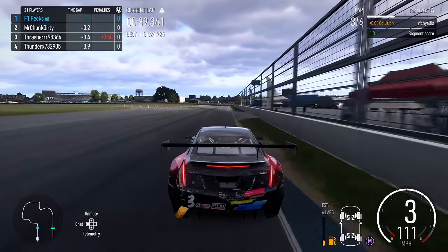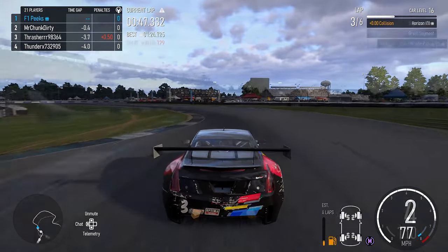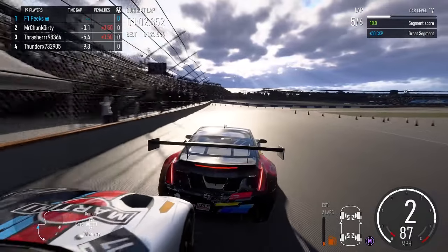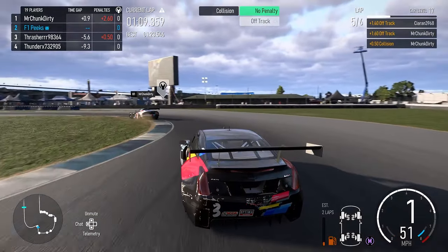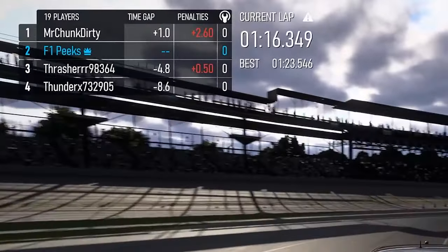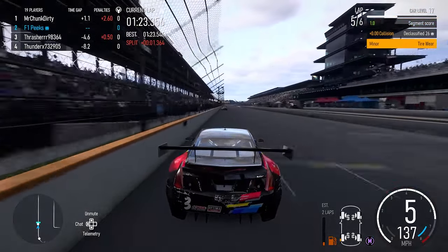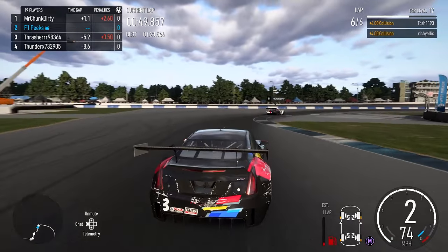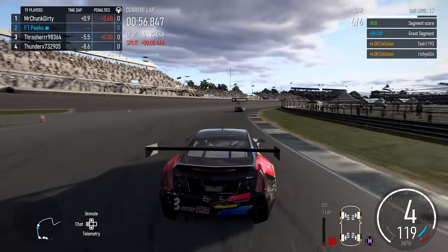On lap five we're still under a lot of pressure from Dirty coming into this right hander, which can be quite hard to get right. He's made contact with us once again, pushed us out onto the grass only slightly and got through - but he does have a 2.6 second penalty. I think that was his plan, just to try and nudge us off and extend the gap on the last lap. But coming through the S's on the last lap, the gap hasn't managed to extend over 2.6 seconds, so his plan has somewhat failed.